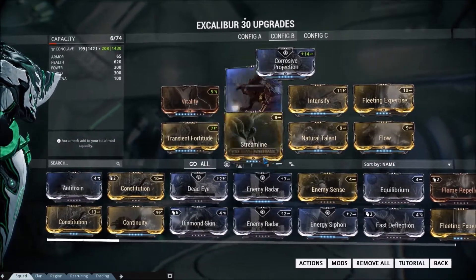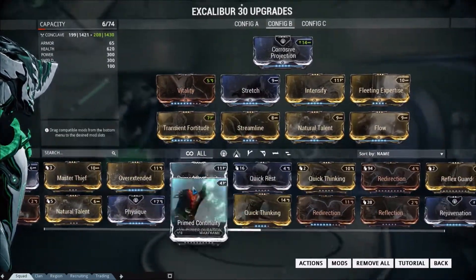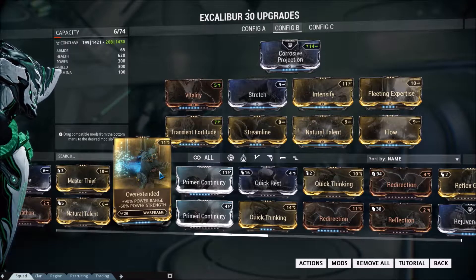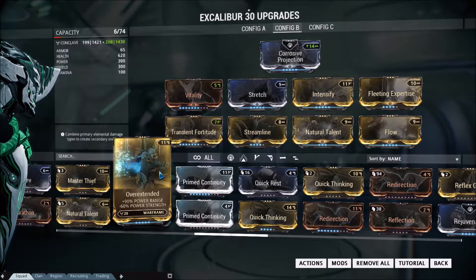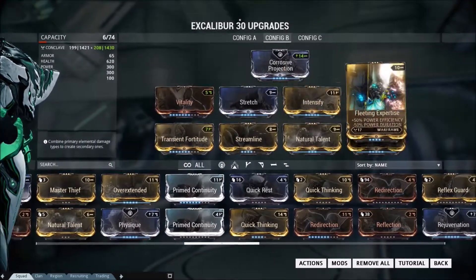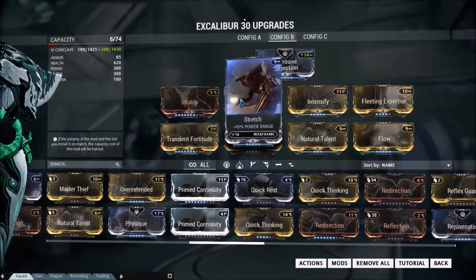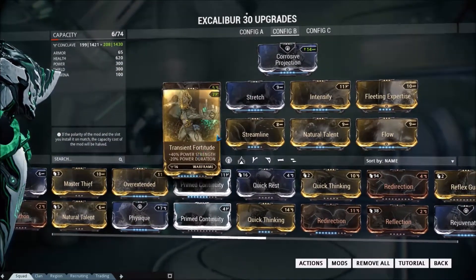I'm really sorry that I didn't put Overextended, but it just really decreased my damage a lot and I don't like the decrease in damage — I just want full-out damage from my Radial Javelin, so I put in full strength. Sorry about that, Radial Javelin fans. But Natural Talent and Stretch are good enough for the Radial Javelin build.